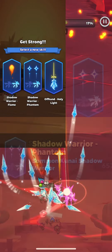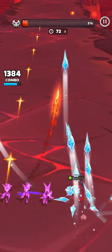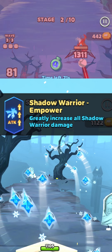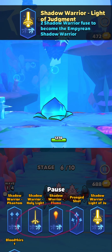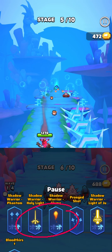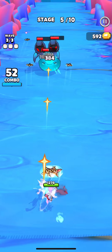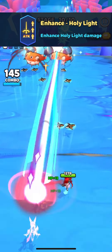The first Shadow Warrior is Phantom — it summons Kanai. For this skill, choose Enhanced Kanai as it enhances Kanai's damage. Another skill you should choose with Phantom and any other Shadow Warriors is Shadow Warrior Empower, which greatly increases all Shadow Warrior damage. The next Shadow Warrior summons Holy Light. It doesn't look powerful, but there is a next level for this skill. To get the Shadow Warrior Light of Judgement skill, you need two Shadow Warrior skills and only one of them needs to be Holy Light. When you choose this skill you fuse two Shadow Warriors and they become the Imperial Shadow Warrior. It can be even more powerful and looks more impressive with the Enhanced Holy Light skill, which enhances Holy Light damage.